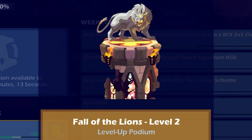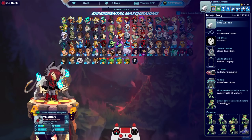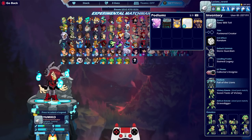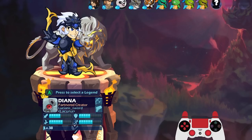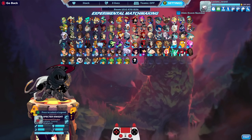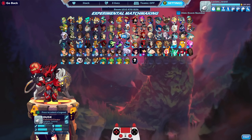And we got the podium — Fall of the Lions level two. Let's equip it. It's already equipped — wait, no it's not. Yeah, it is. You see that — it showed this one but it was actually this one. There we go, level two. Very beautiful. Alright, that's pretty much all I wanted to show you guys. I hope you enjoyed — please drop a like if you did. Thank you for watching guys, this is Lucian Sword. Hope to see you in the next video. Take it easy friends.